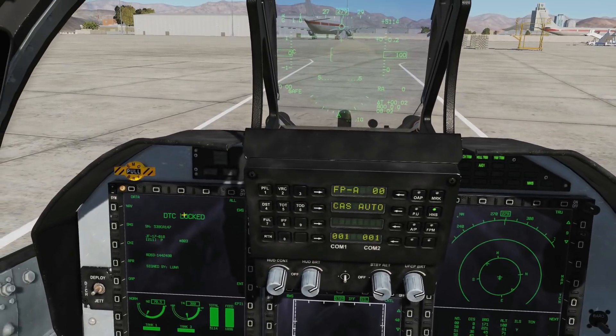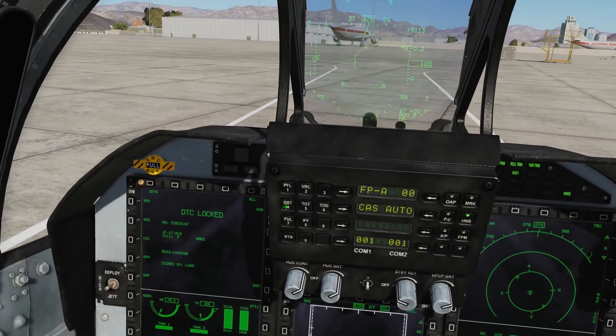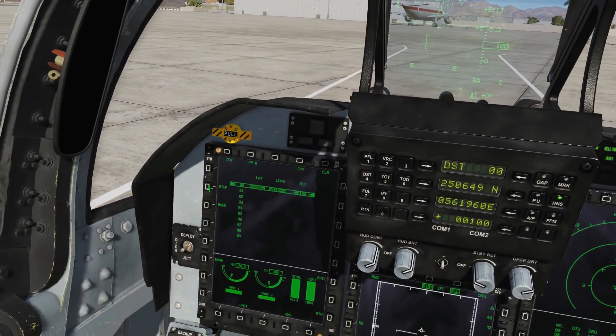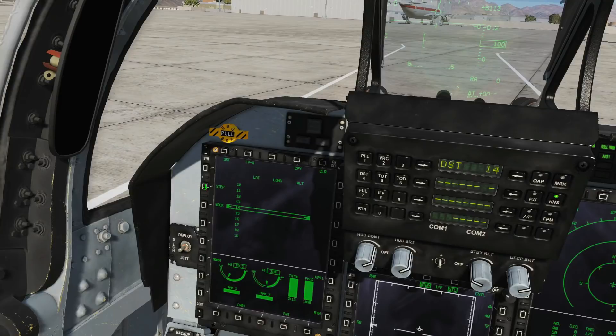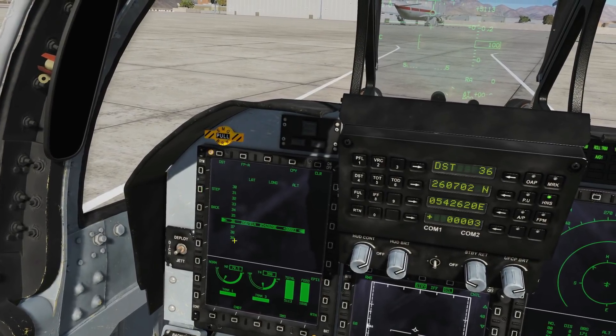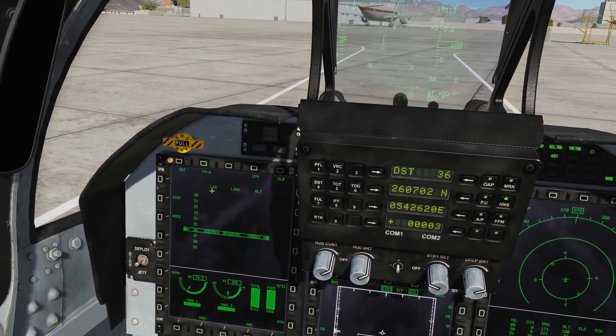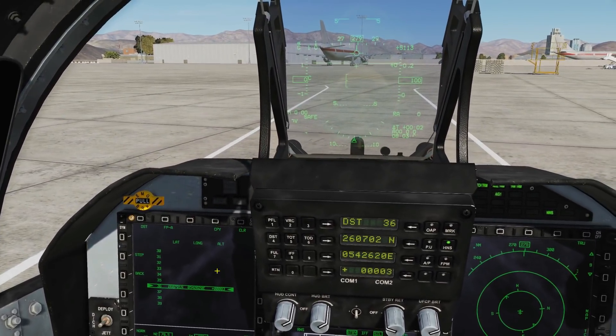I want to prove that the F10 PP1 point has come through to the data computer, so I'm going to go to destination and scroll down. These are our computer data memory slots and you can see it's put it in data slot 36. There is a northing, easting, and elevation of that F10 point. Now we're going to take off and use the weapons.